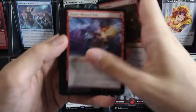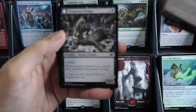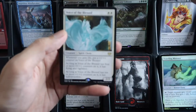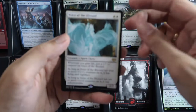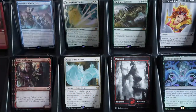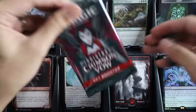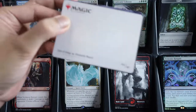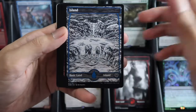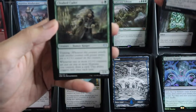One, two, three, four — commander slot is a showcase, dual face, and then our wild slot is Voice of the Blessed, and the Demonic Bargain foil, and the Demonic Bargain coin, and the Demonic Bargain foil copy token.